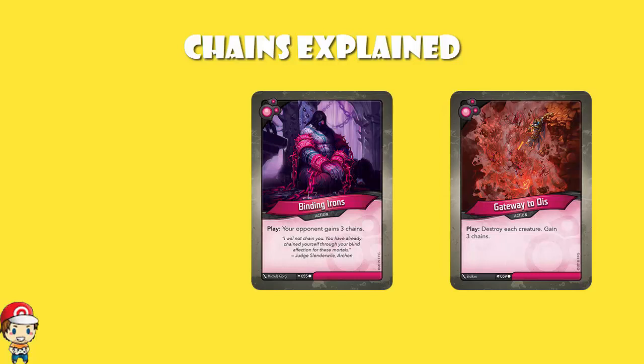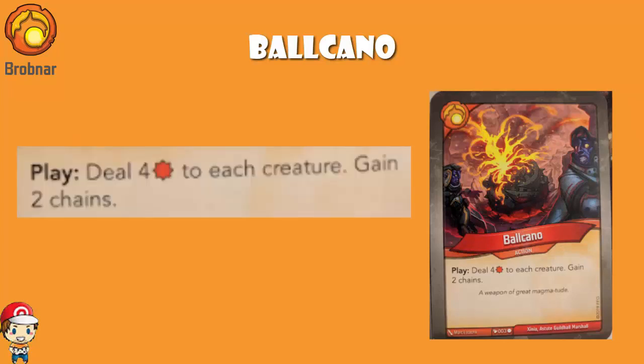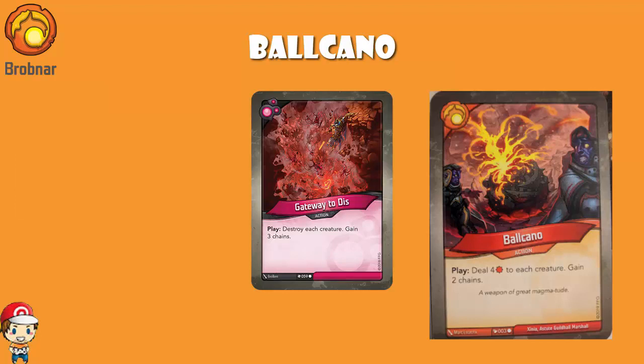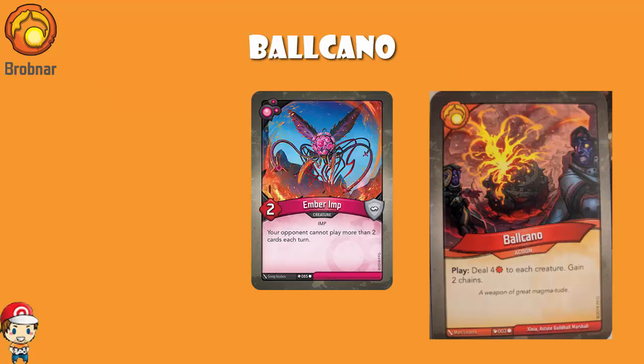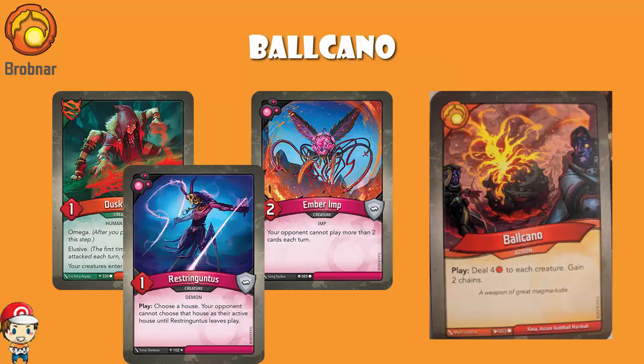So having a look at the new cards from Worlds Collide that give chains, we can look at Balcano, a wonderfully named card. It is a Brobnar action, and it deals 4 damage to each creature and gains 2 chains. There's quite the parallel we can draw here between this and Gateway to Dis. Now it is not a full-on board wipe - it won't destroy every creature on the board, but it will take out a bunch of creatures. So if you've got a whole bunch of creatures on your opponent's side, like Emberim - yeah, that's going down. Duskwits - that's going down. Restringguntus - quite good, going down. 4 damage will take out an awful lot of creatures.